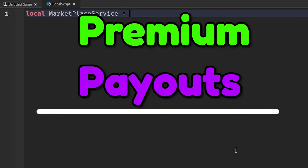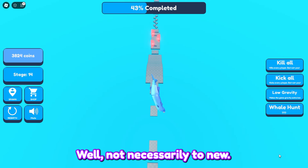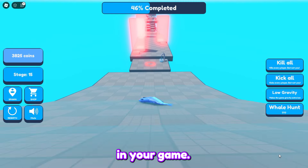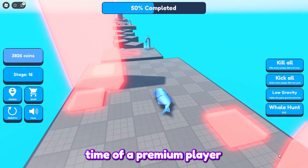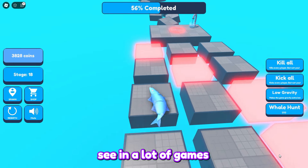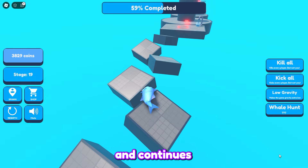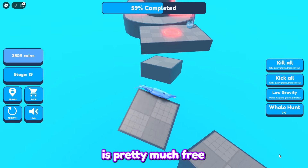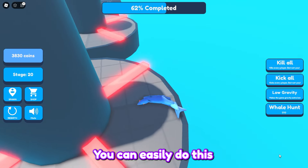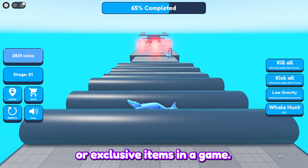Premium payouts are actually a very under-recognised feature. They've been around for just over four years and are an excellent way to earn additional revenue. Developers earn Robux based on the playtime of a premium player in the game — the longer the premium player stays, the more Robux the developer earns. Developers often offer premium benefits to ensure the premium player feels special and continues to play longer. You can easily do this by implementing systems that give special perks to premium players, such as a speed boost or exclusive items.